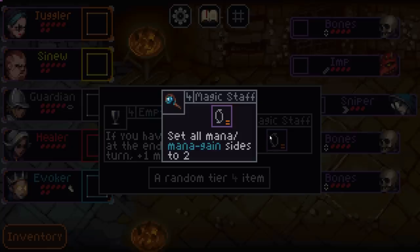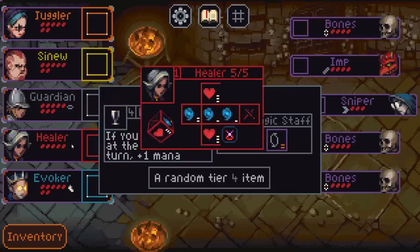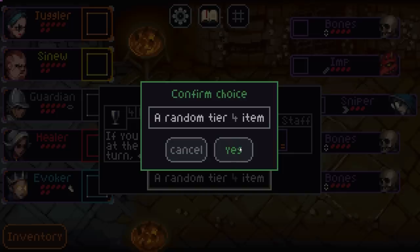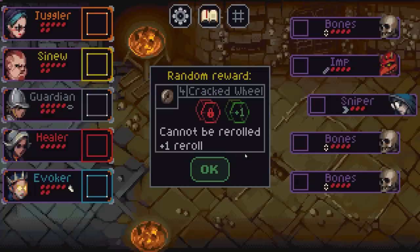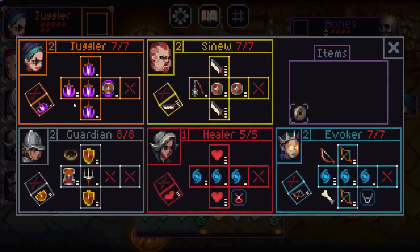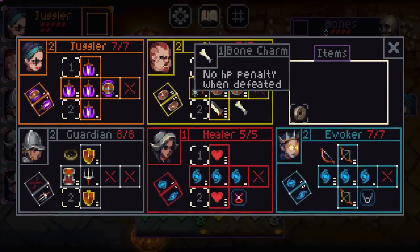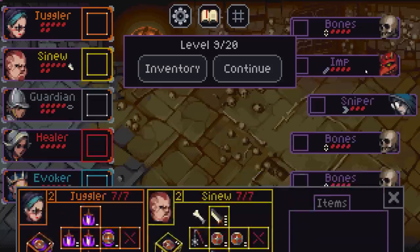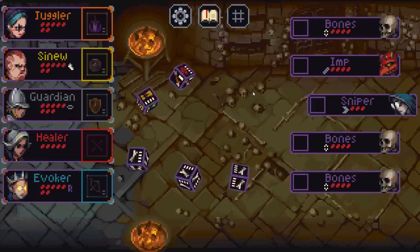Set all mana and mana gain sides to two — not bad, that on the healer kind of buffs my mana output. If you have zero mana at the end of the turn — I want some damage, so we're going to go random. Kind of not what I want — can't be re-rolled, but we get an extra re-roll. It works well with the juggler; we could put it on the evoker and just make them a bit of a lucky dip. Sure, let's see how this goes.